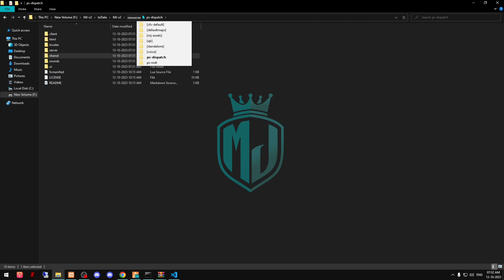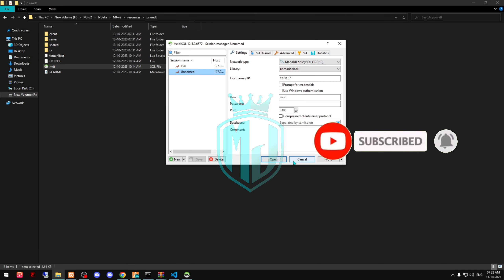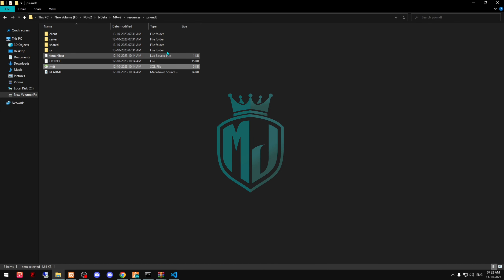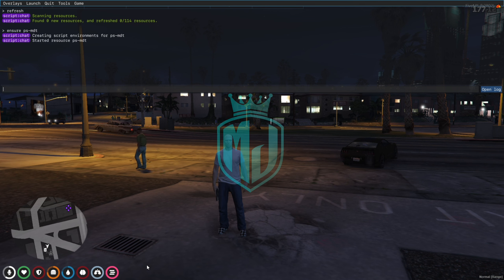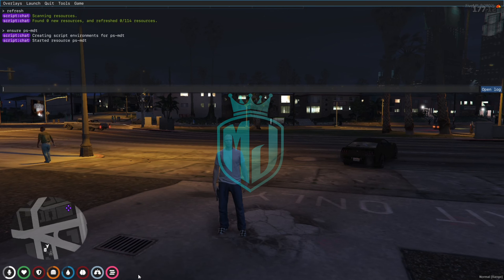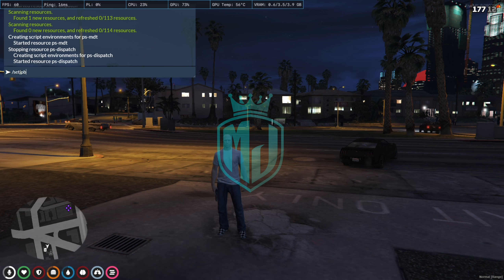Now let's move to PSMDT and run its SQL file. Once that's done, go into the server console and run 'ensure' with the PSMDT script name. Then ensure PS-Dispatch the same way.